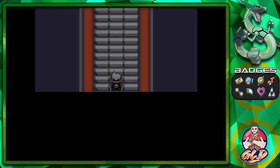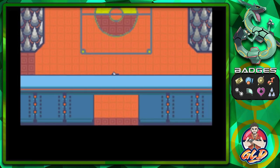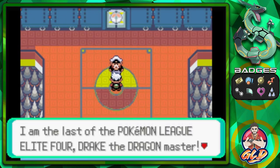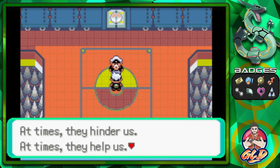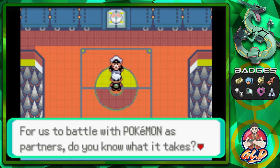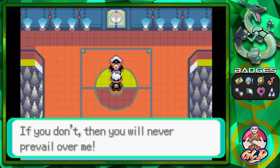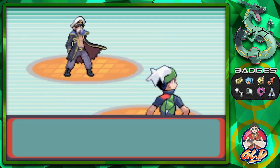Drake, the Dragon Master of the Elite Four, says: 'In their natural state, Pokemon are wild living things — they are free. At times they hinder us, at times they help us. For us to battle with Pokemon as partners — do you know what it takes? Do you know what is needed? If you don't, you will never prevail over me!'